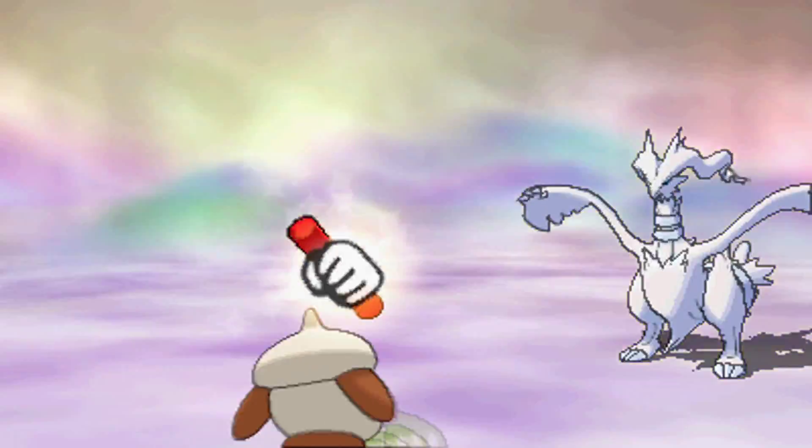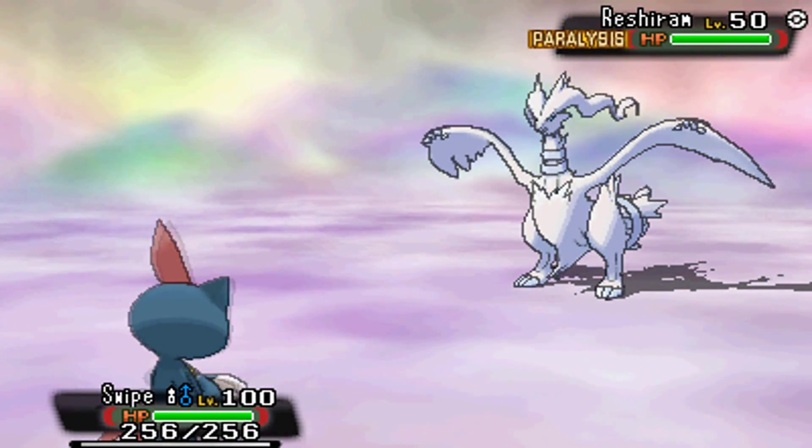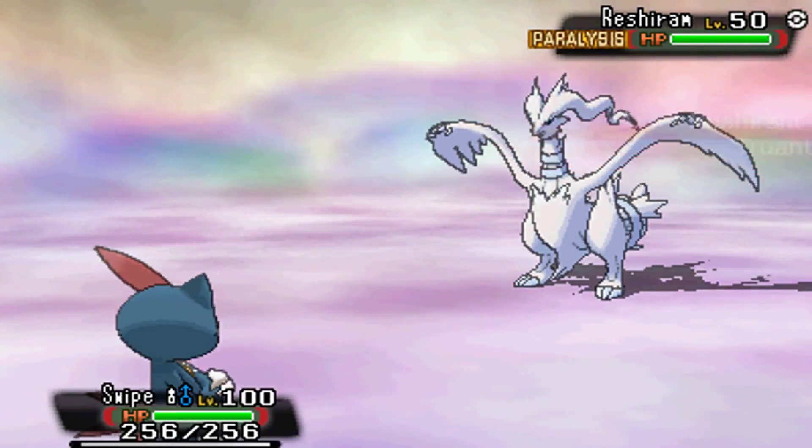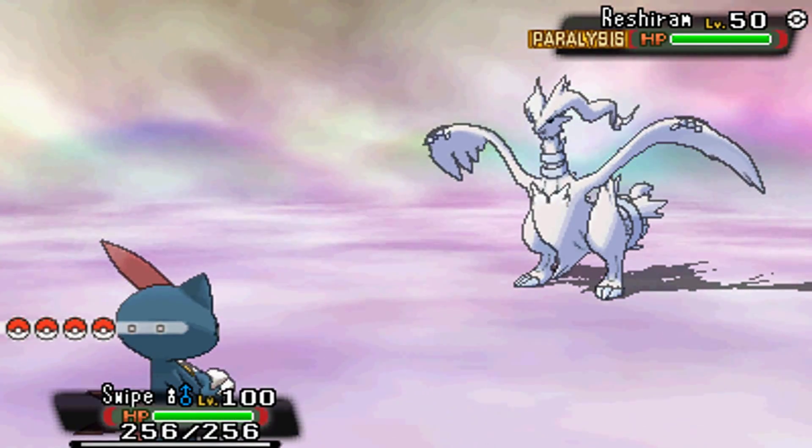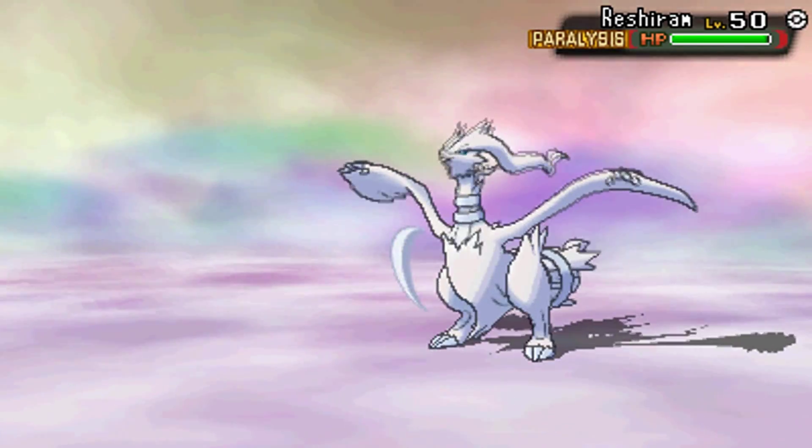Sneasel can use False Swipe and Attract if the Pokemon is the opposite gender of your Sneasel — otherwise Attract wouldn't work. Also, if you are catching something like Giratina, which is a Ghost type, you can use Foresight to be able to use False Swipe on it as well.